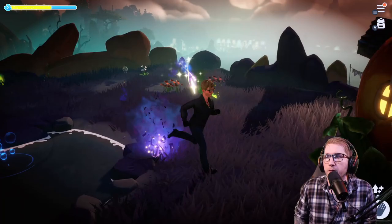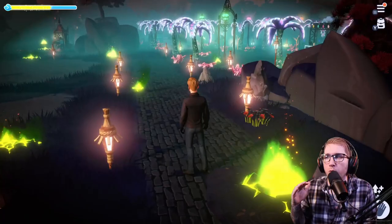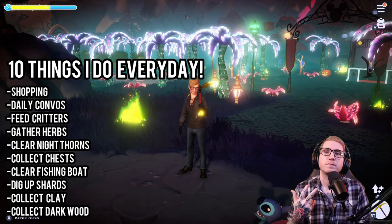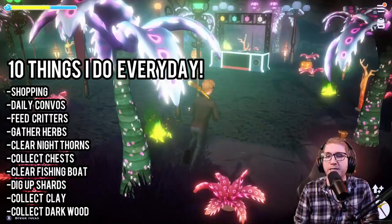If I wasn't done with ginger, oregano, or basil, I would be picking those when I go to feed the rabbits. Essentially what I do for my daily runs is run through each biome, feed the animals, gather the herbs, hold daily conversations, pick up the chests, clear the fishing boat, dig up the shards, collect the clay from the Sunlit Plateau, and clear every single night thorn I see.